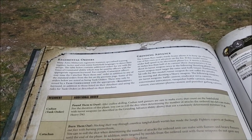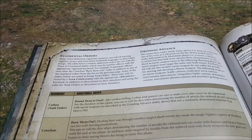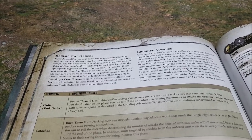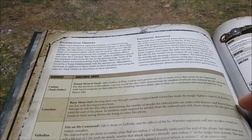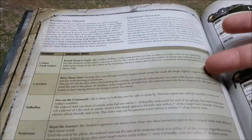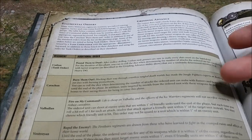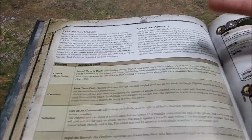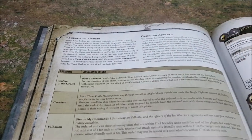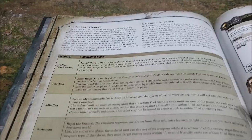Cadians can also re-roll the dice when determining the number of attacks for flamers and heavy weapons. And you don't get cover from them when firing — if you're in cover and hit with a heavy flamer, it's normally minus one AP, but these guys will just burn straight through cover. They're very good with flamers.